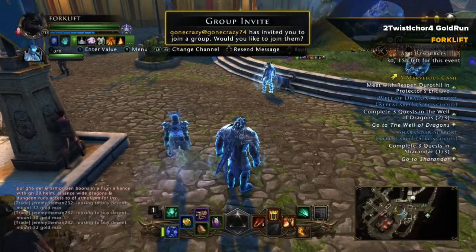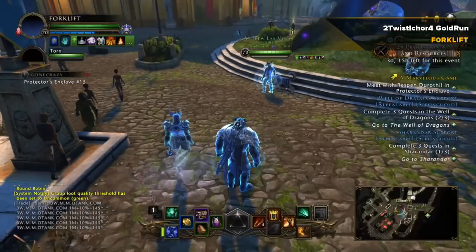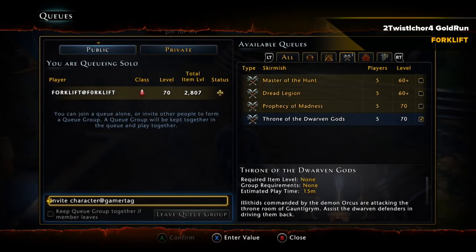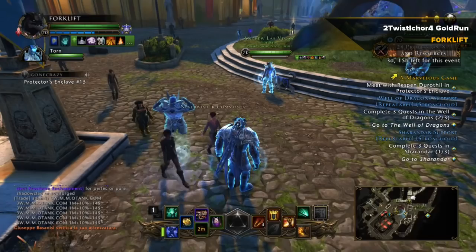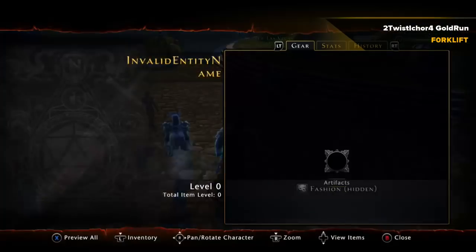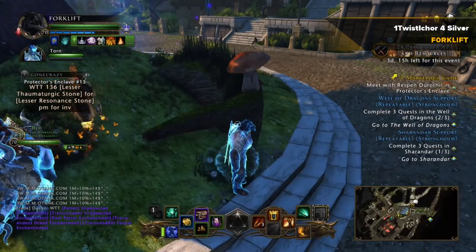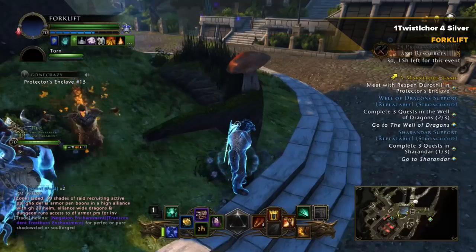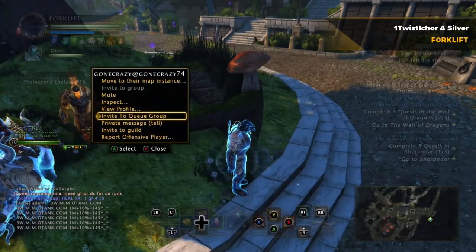He invited me to his group — not his queue group — meaning this guy wanted to check out my build first. He saw I was at a lower item level; 2800 is considered pretty low. He wanted to check out my build and make sure I had a decent build, because 2800 is a low item level if your build isn't good. But if you have a really good build, it's actually a decent item level.